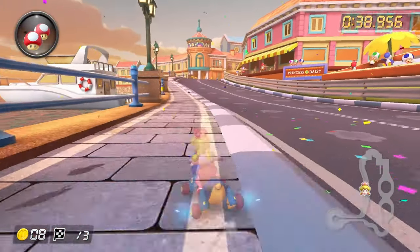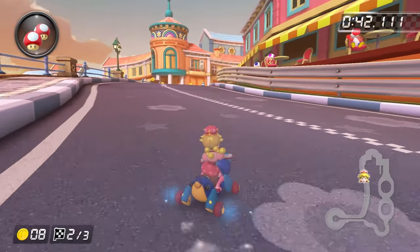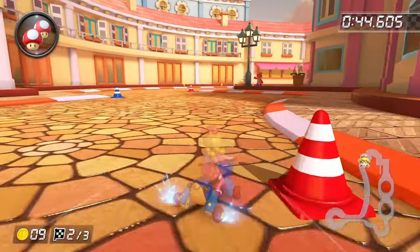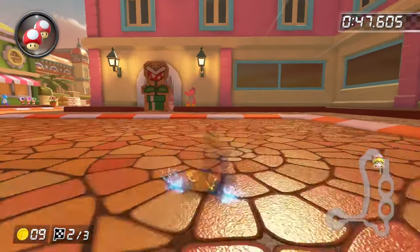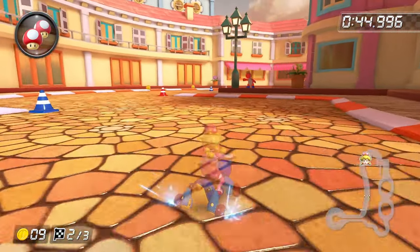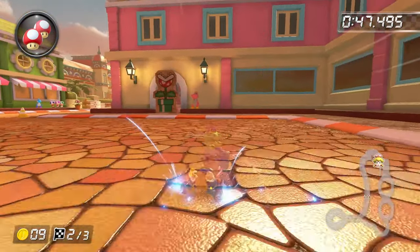Unfortunately, I don't have a ton of advice as far as visual cues go. You kind of just have to get a feel for it through trial and error. After the snaking going into lap 2, we're going to do a right drift in preparation for this little shroomless shortcut here. The way that I do it is intentionally widen up a bit and then release the supermini turbo and jump just before getting to the off-road, similar to how I'd approach the Hyrule Circuit shortcut.